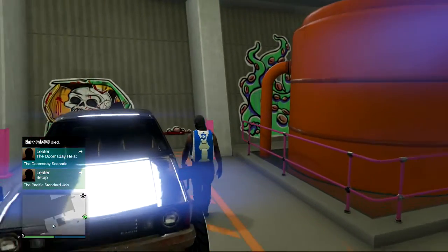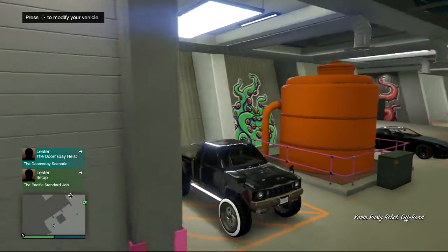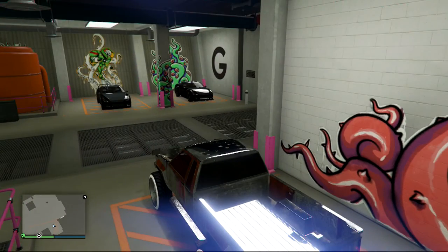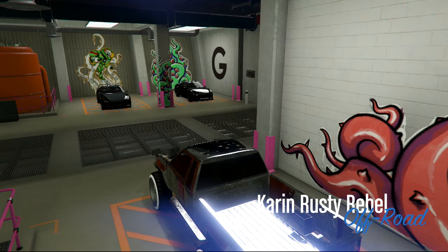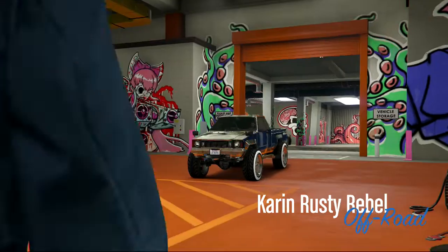We're not done yet — we've got to go save it. All you guys got to do is simply just drop it in and change the headlights, or change anything on it. Just change anything, and that's how you save the mods to the car.